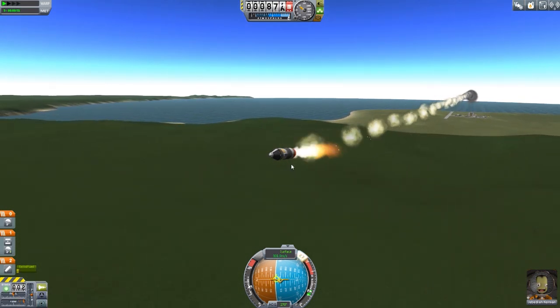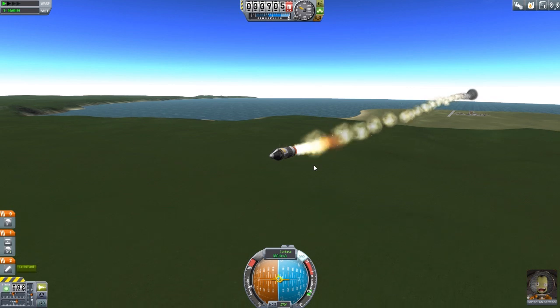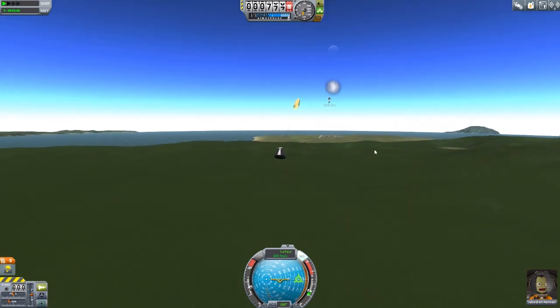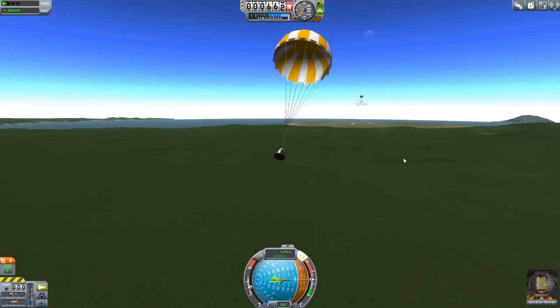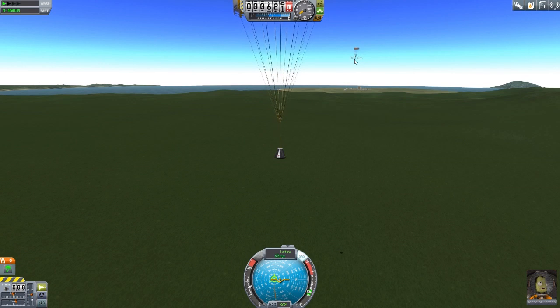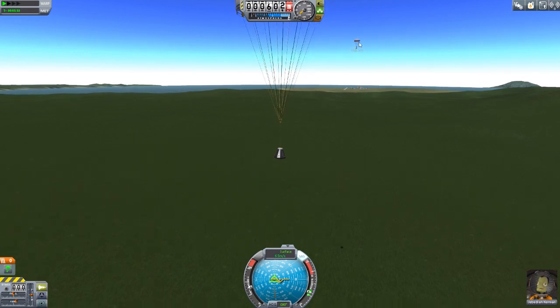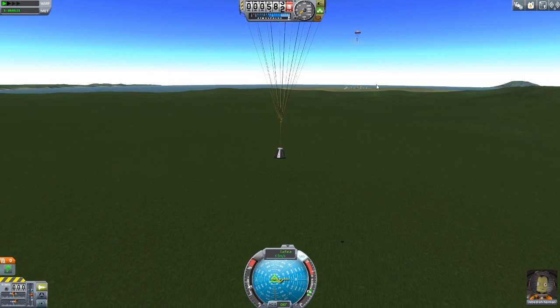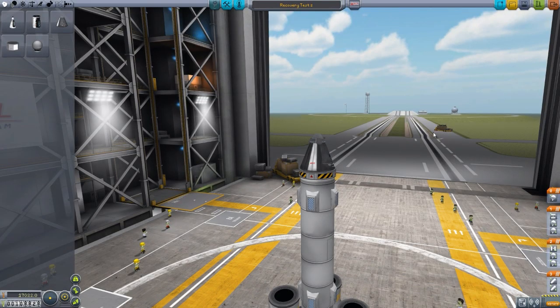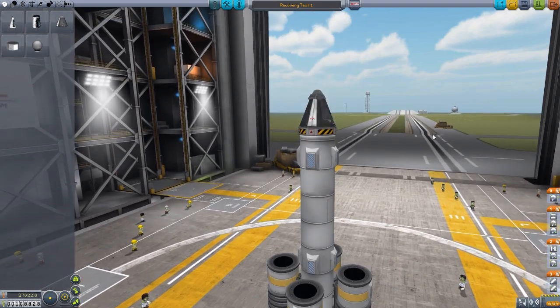Whereas once this second stage releases with its parachutes, we will get funds back from it. I'm going to revert to the Vehicle Assembly Building this time and load up a second, bigger craft that I'm hoping will take the distance penalty into account. This one's a bit bigger, a bit more powerful — a much larger beast. Let's launch with Jebediah in tow.